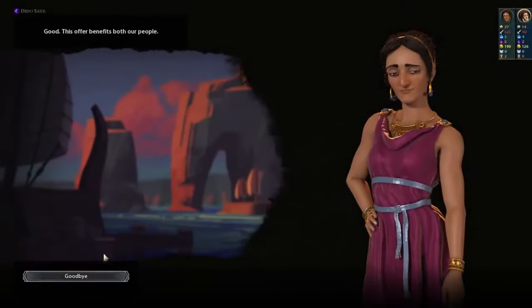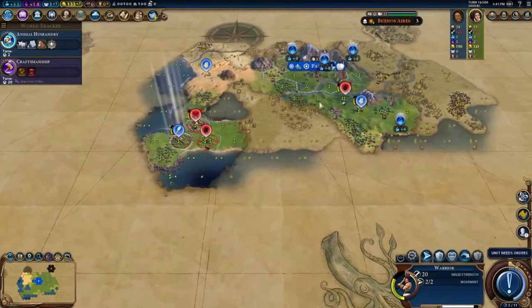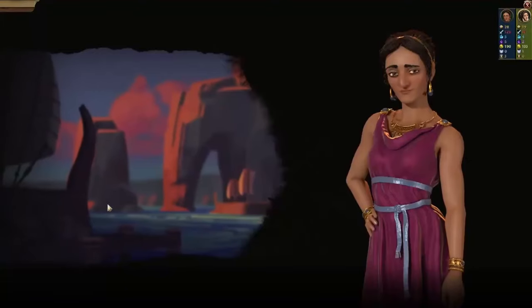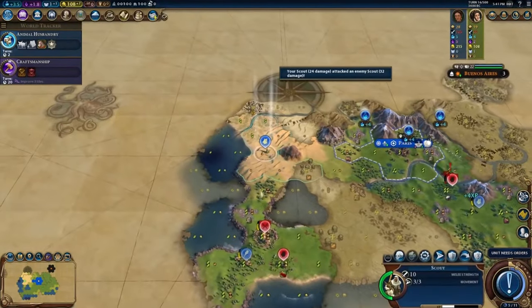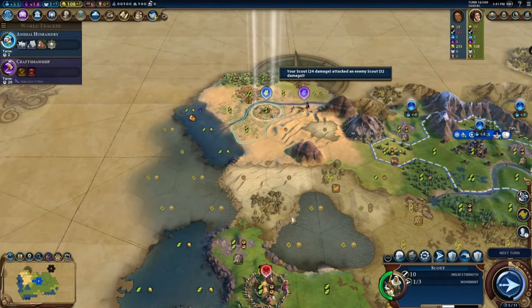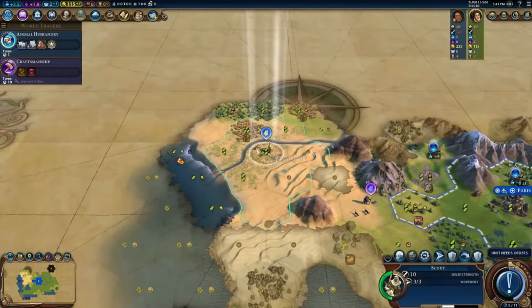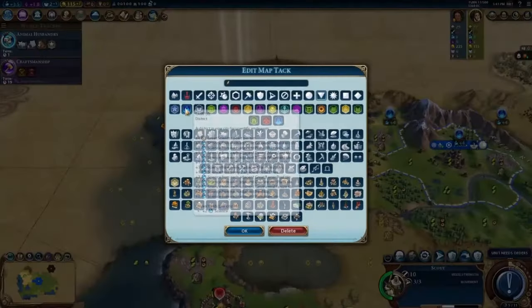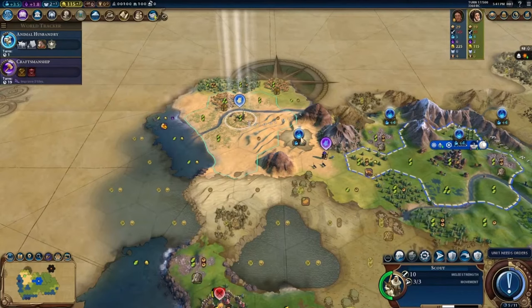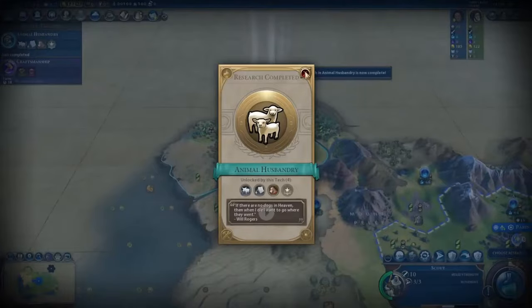We've met Carthage — interesting. Better send them a delegation right away. They're probably not too far away. This is not a bad desert city location — it'll probably become a Petra city, and we can even put a decent campus here if we felt like it. Not sure we'd want to get rid of a good Petra hill, but we've got time to think about it. There's Animal Husbandry.